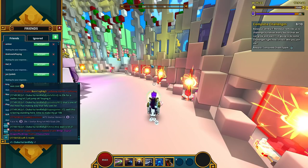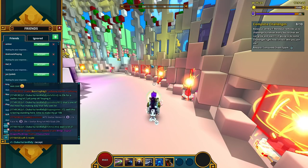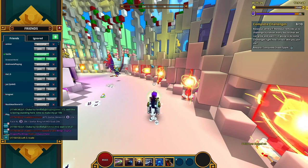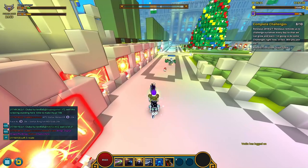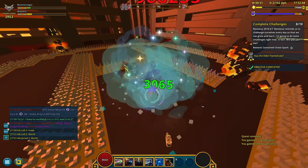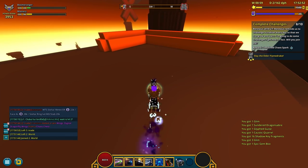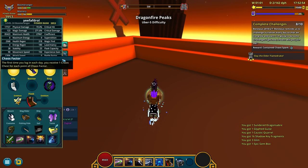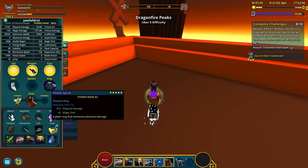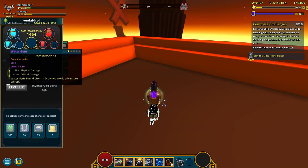Thanks to all of you who've added me, that's so cool — accept all friends, and done. My stated mission is to reach 5000 power rank. We're almost at 4k, not sure how much more power rank a stellar ring will bring me. I guess I'll need more gems, or at least I need to level these up.